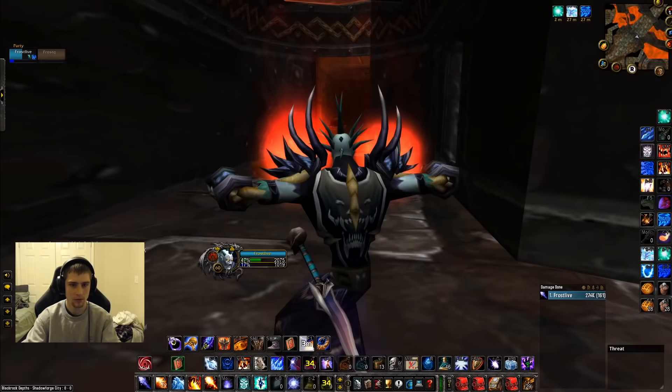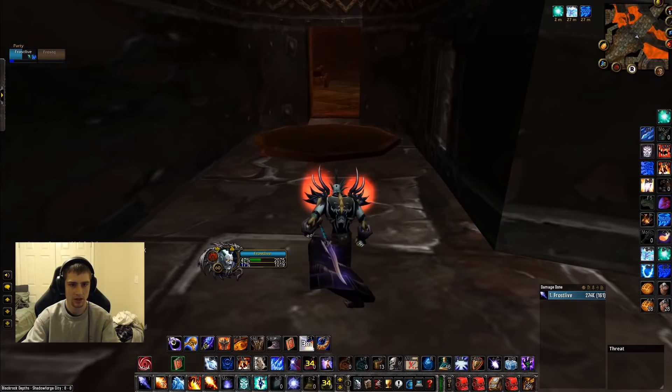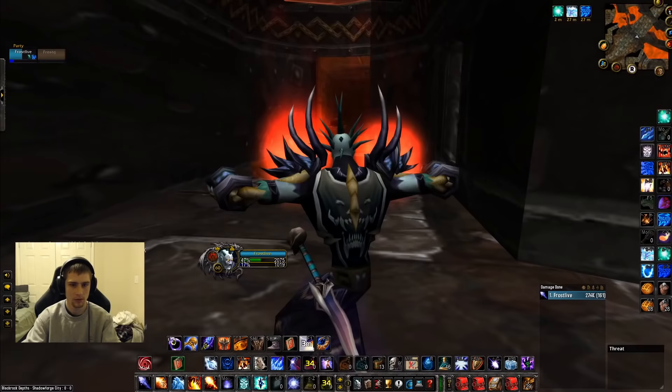And you want to get yourself right into this doorway right here — Blink. Shouldn't pull anything. Hug this wall. We pulled that, so now what we're going to have to do is reset the instance because we pulled that, but it's not really a big time loss because of where we're at.